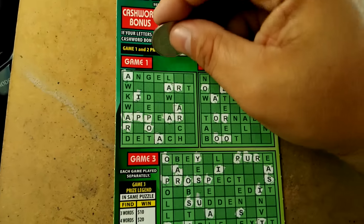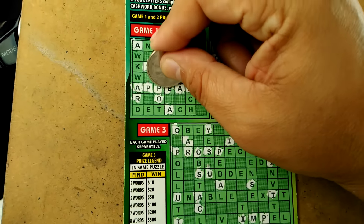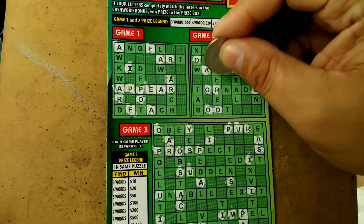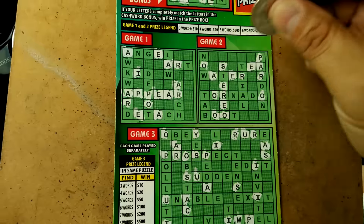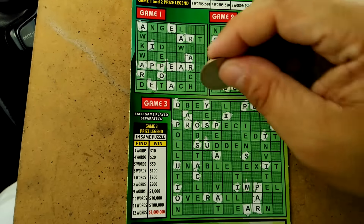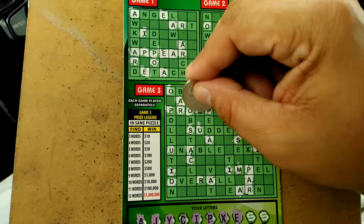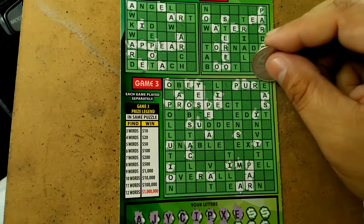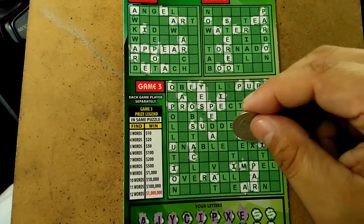Alright, we've got a letter E — there's one E there. We've got the word 'appear' in game number 1. There's an E there, an E there, an E, an E. There's an E here. We've got the word 'yes' in puzzle number 3. So we have two words in puzzle number 3.